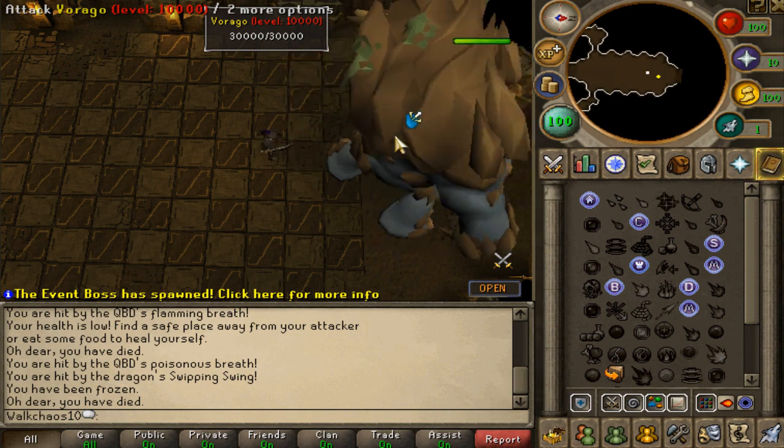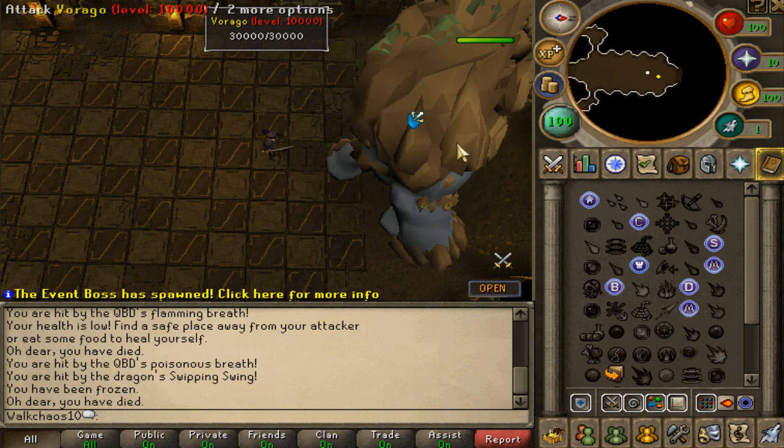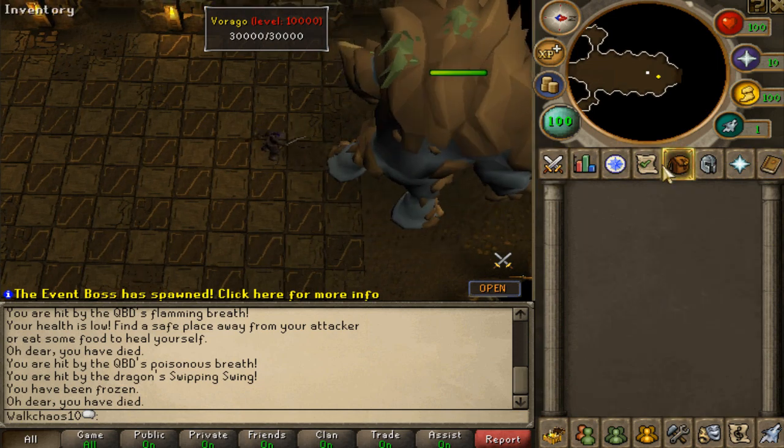Let's go ahead and attack Vorago. He doesn't seem to be attacking us — I think he might be stuck or something. Holy shit, imagine killing it with a level 3 character — Vorago killed by level 3, that would be insane.